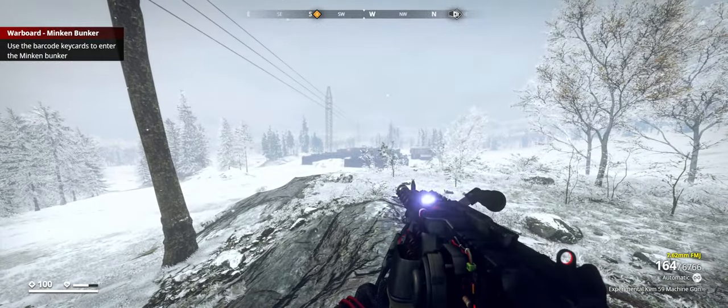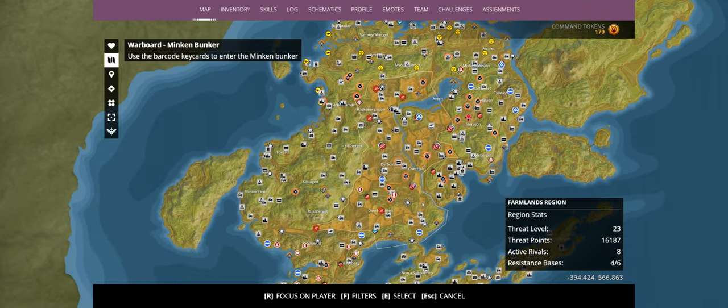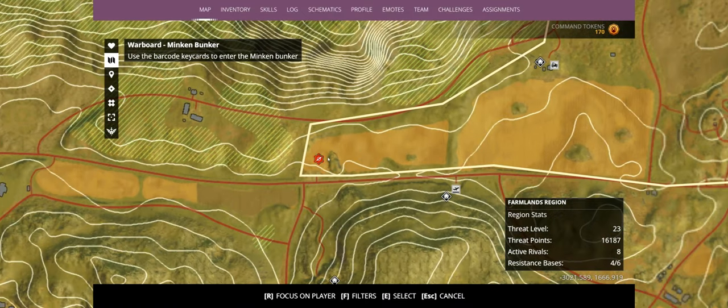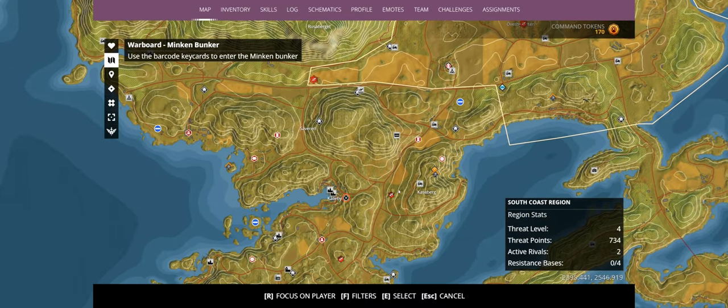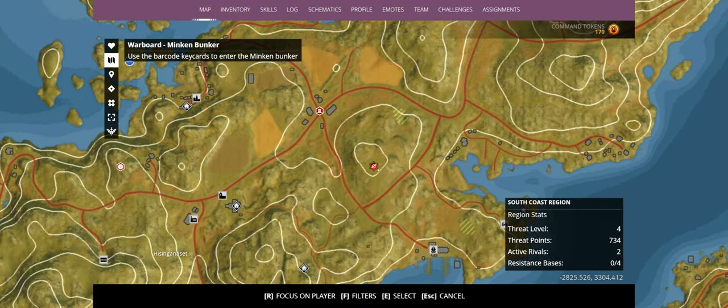It's already spawning in enemies, and this one is entrenched. The difference between entrenched and not entrenched: the entrenched ones have the little red hexagon with a white resistance logo inside and a black outline with red arrows on every corner — that's level three. Then you've got one with just the black arrows and no black barrier — that's level one. And one with black arrows plus a black border — that's level two.